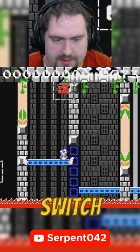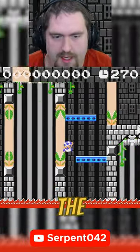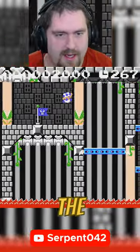Use a notebook to get over, hit the on-off switch. Through the Piranha Plant Gauntlet. Get the checkpoint.